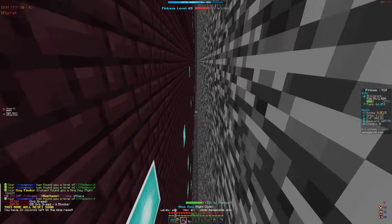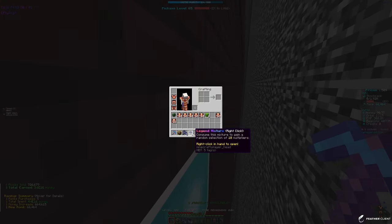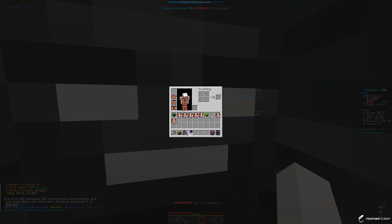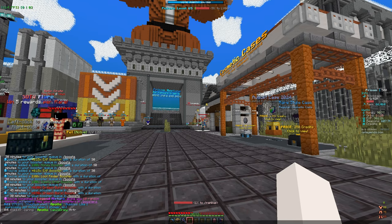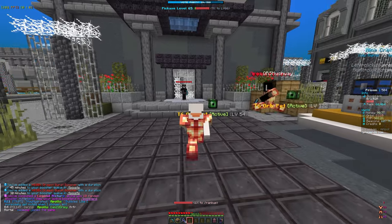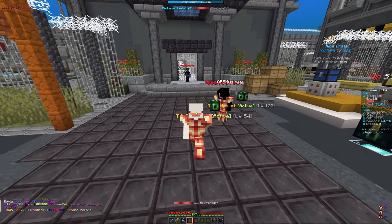We're gonna go ahead and use the legend mixture. We just right-click it - actually we can't open it here, so let's go to spawn and open it up, then go back to the mine where the boss is. It looks like we just put it down and it's giving us 10 random boosters - some dragon boosters, loot finder, supply drop money. I don't see any orb boosters though, which is kind of weird.